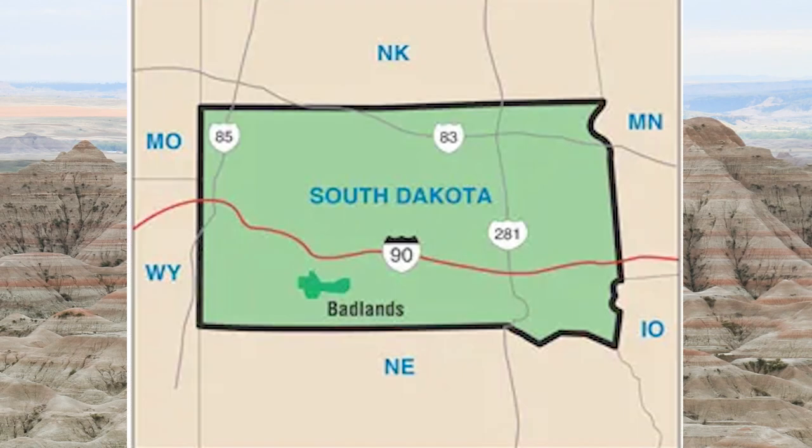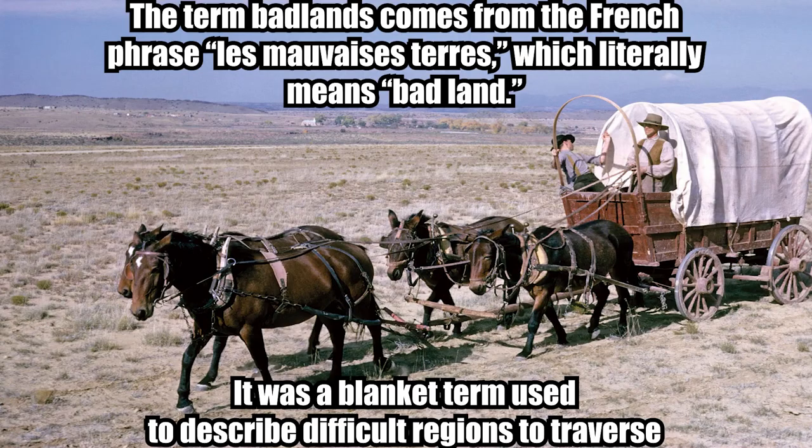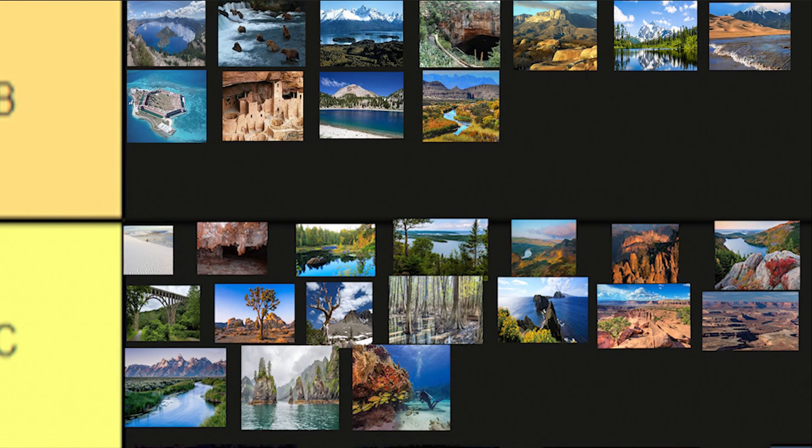Badlands National Park in South Dakota. Believe it or not, the name Badlands doesn't just refer to this national park — it refers to any terrain that resembles Badlands National Park. This national park literally coined the term that would describe many different landscapes throughout the world. Pretty phenomenal. B tier.